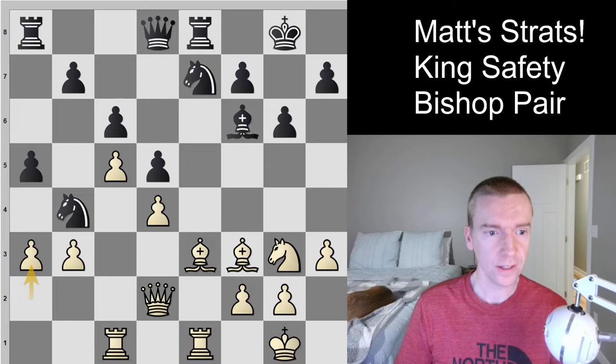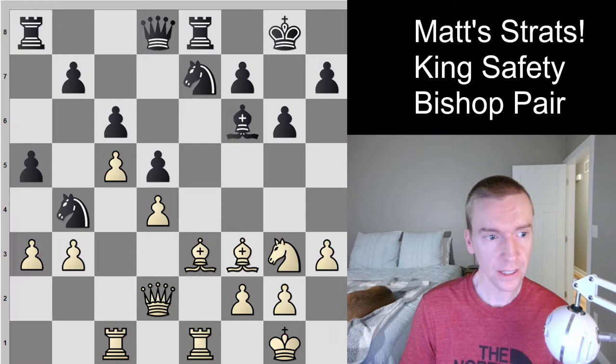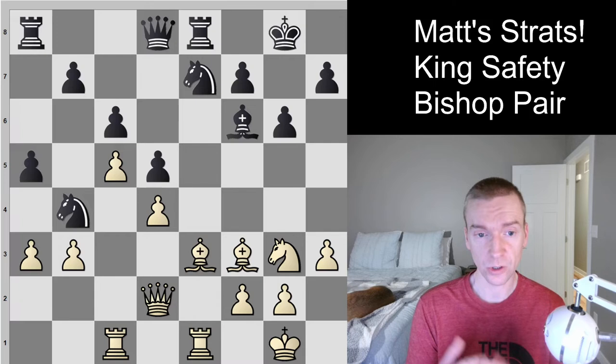This is a new type of video for you guys today, and I'm going to label this series 'Matt's Strats.' I'm going to be talking about strategy at the intermediate level and into the advanced level. For this first game, I went through Chess.com, looked for a recent game with players between 1100 and 1700. These players are both rated around 1500 — an over-the-board classical game played in Dubai — and white just played pawn to a3, and it's black to move. I want to talk about how to evaluate positions, how to think about imbalances, and really focus on using strategic aspects of the position to determine which moves and plans to play for.